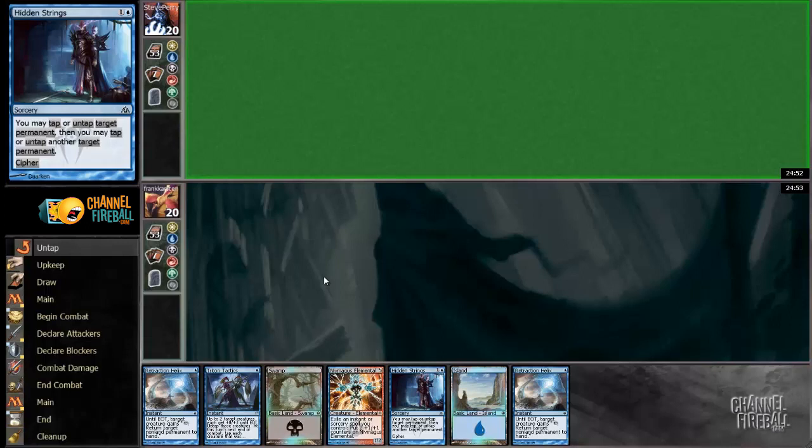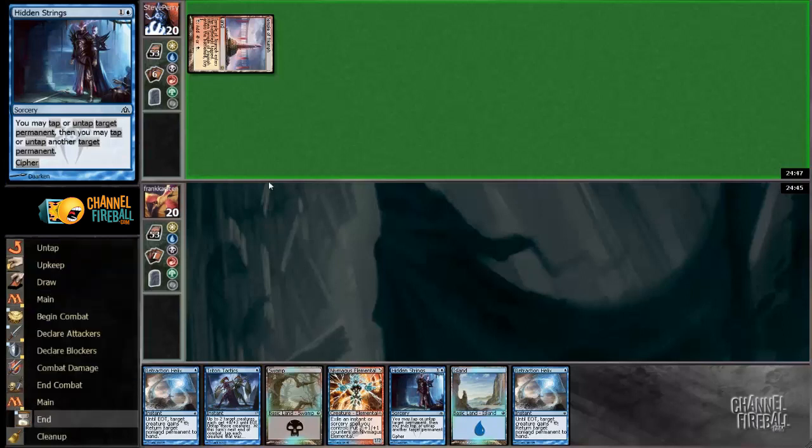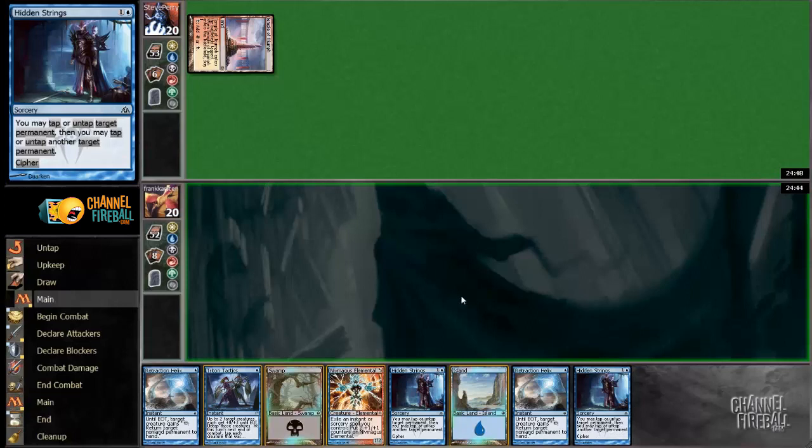Let's see some games. What do we have here? We have Niv-Maguus Elemental and Hidden Strings — that's a game plan. Let's see if this can actually work. Temple of Triumph, so that probably means Red-White Burn.